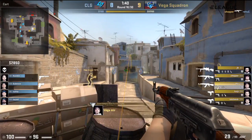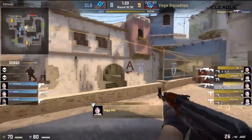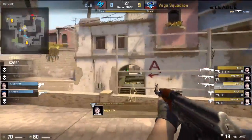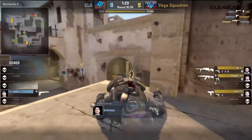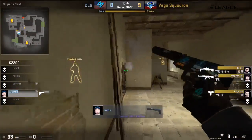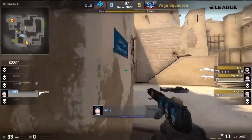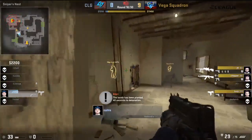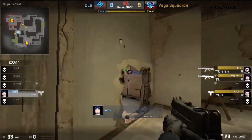Anyway, CLG getting wiped out one by one as they should in a round like this. It's quite interesting because Vega Squadron were able to win this second pistol — they've got a decent start going for themselves. It would actually be quite amazing if they were able to take down CLG. It would be funny to see. It would mean that Thorin is an excellent analyst because I think he predicted that, and I think he said it because it would be funny. But I mean they've been playing pretty well, so they're not making light of the situation in that sense.